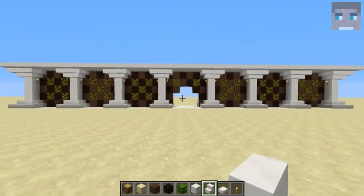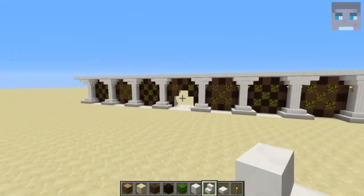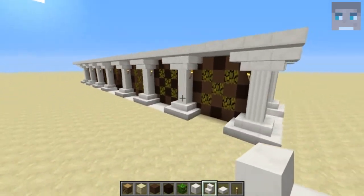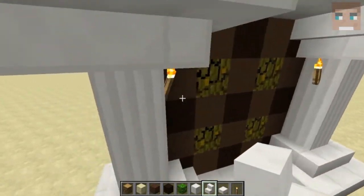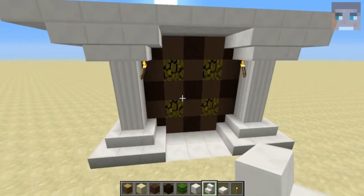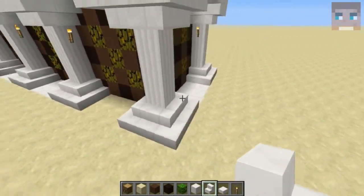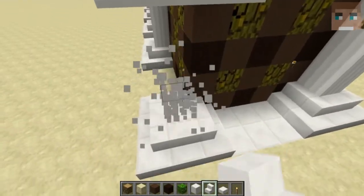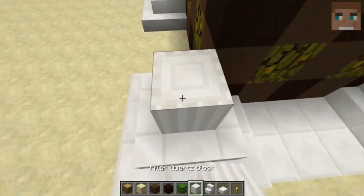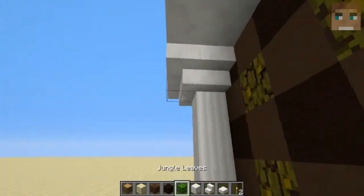I think it is kind of cool and I would like you to implement it into your server. By the way, this is what the side looks like — just do a little pillar on the side and then extend like that, just have a wall going through.